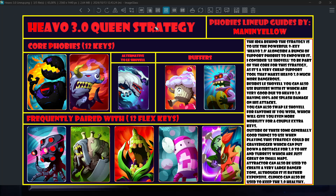It gets even scarier if you use it with buffers, which work very well with Hevo 3.0. If you use any of these buffers you can increase the attack, then move the Hevo 3.0 forward and do an even larger AoE attack. At that point you are getting to somewhere where you can kind of just delete the entire enemy team if you get 2-3 hits.